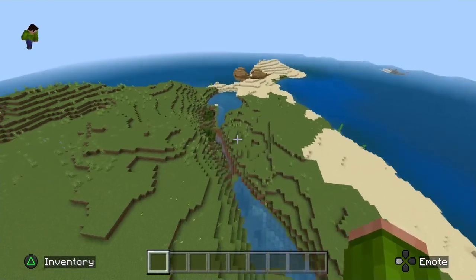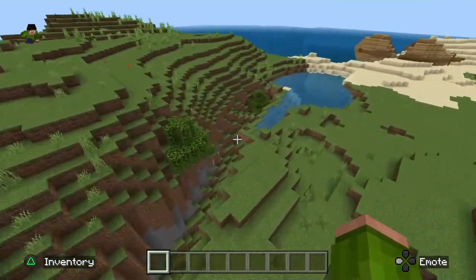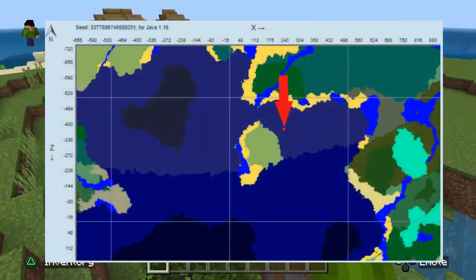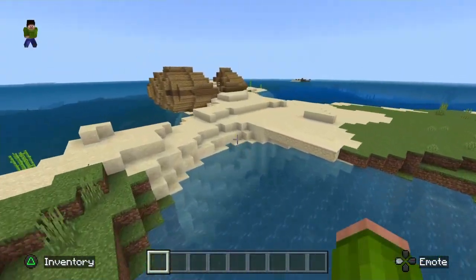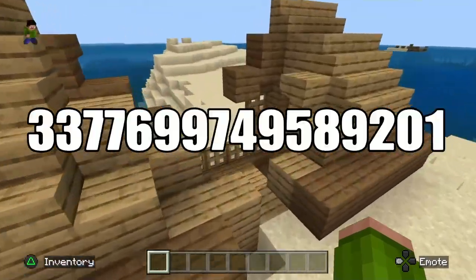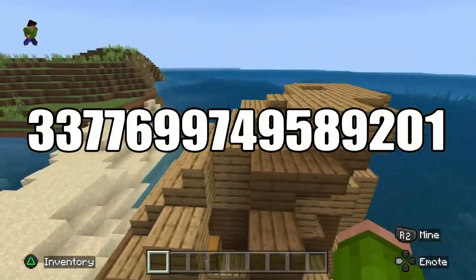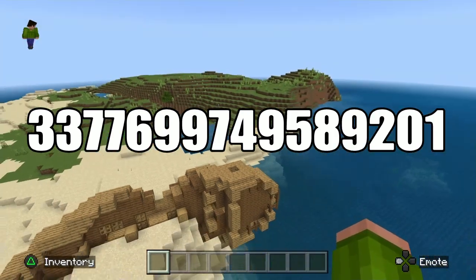However, if you play on PC, so the Java version of the game, the shipwreck will not spawn here, but just off the coast on approximately this location. The seed for this world is 3377699749589201.